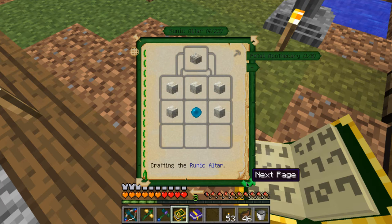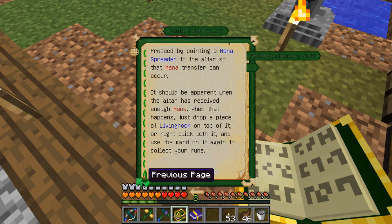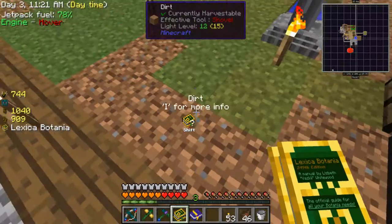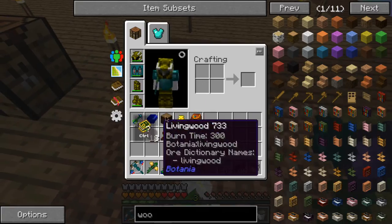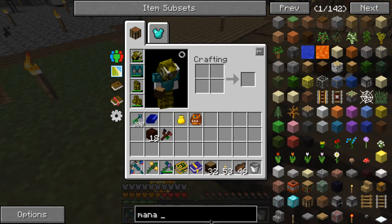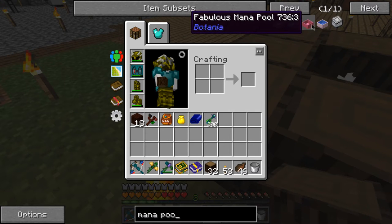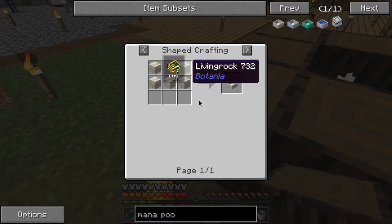Where's the mana thing? Mana spreader. I need stone for that - pure stone. I know that but I don't know the crafting recipe. Mana pool - just five living rocks, okay.